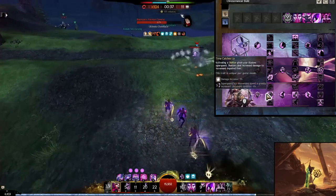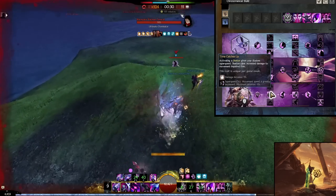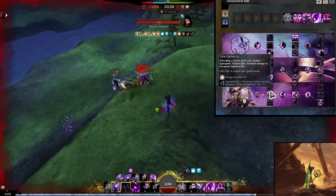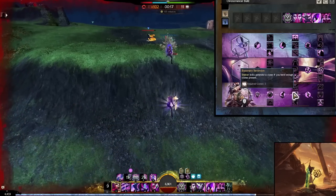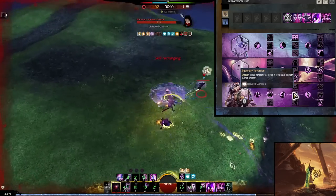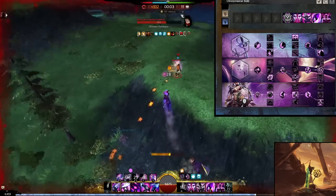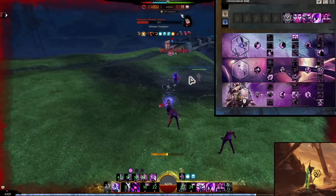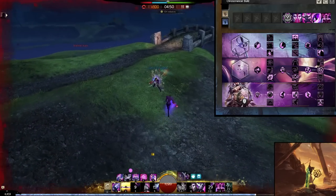In Chronomancer, take Time Catches Up to give super speed to your shattered clones. In WvW people are moving all over the place and your shatters will never catch up without this trait. Then take Illusionary Reversion, which gives you an extra clone whenever you shatter with three clones — so after shattering with three you have one left and only need two more to shatter at three again. This is really important for having enough clones to use Continuum Split, because you need to burst inside Continuum Split, but you can't spend all your clones just to enter it.